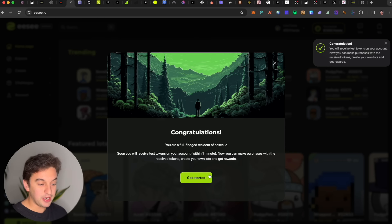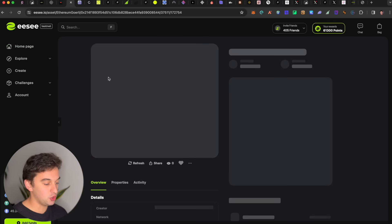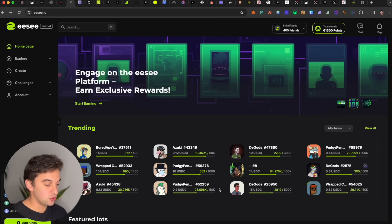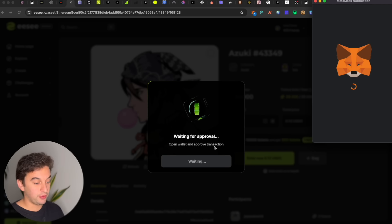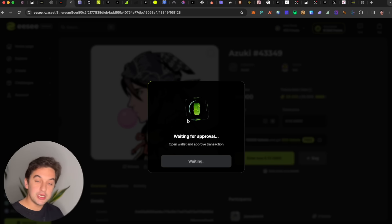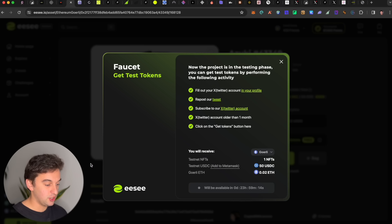You get tokens, one NFT, 50 USDC, and a little Ethereum to do some transactions. Once you have them, you can interact with the protocol, pick a ticket on any of these NFTs. The more you do it the more possibilities you have — you can take multiple tickets. The more projects you interact with, the more missions you complete, and the more you scale through the ranks, which is super important.